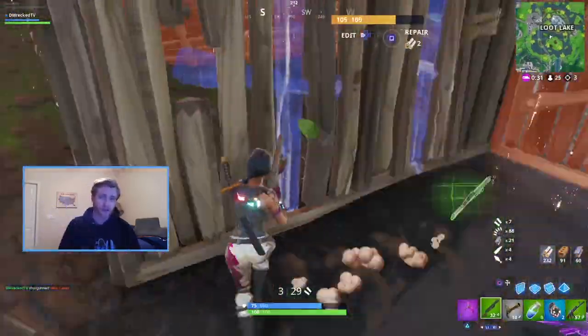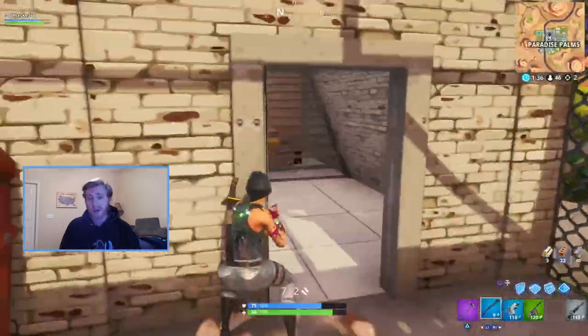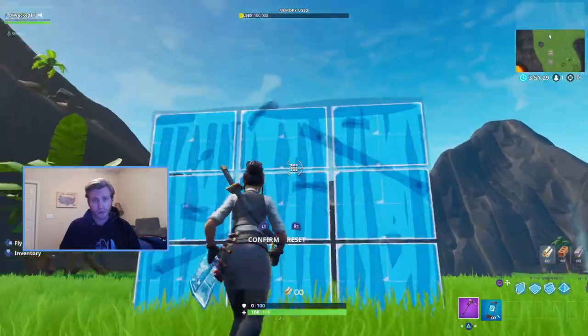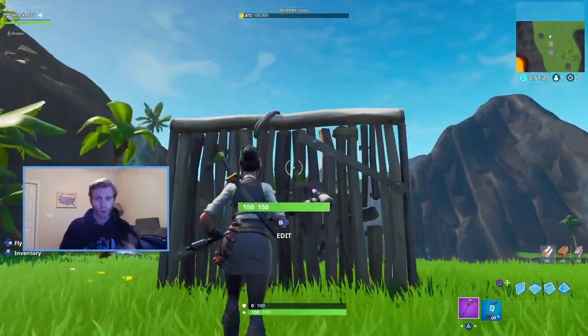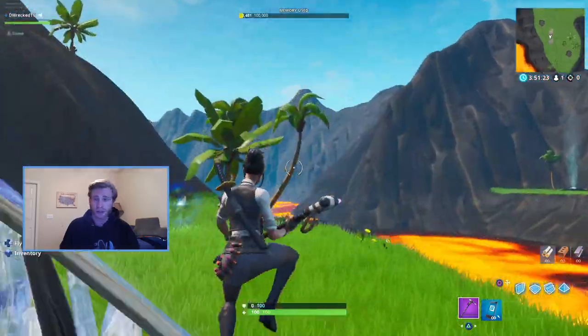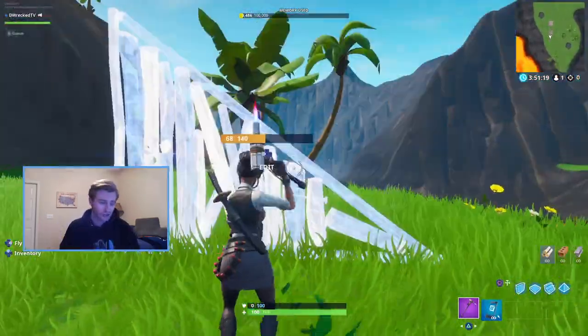Then you can think of it as a quick line straight across or a little L drag. These are great for when you're running through them, but I would also recommend practicing a top triangle edit. You should still do the lower triangles to run through, but if you're box fighting someone one-on-one, then it's going to be a lot better if you do the top edit. You can see in the side clip over here that you have a lot more cover when you do the top edit versus just having the under edit.